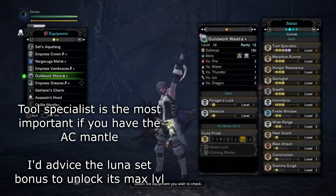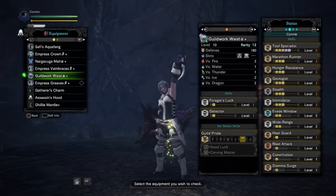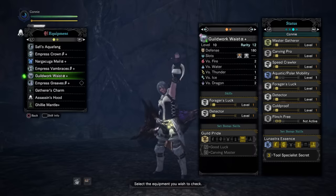I like Hunger Resistance so I don't have to bring meats. I like Stealth and Intimidator to help monsters not notice me. The route takes us through both the tundra and the volcano, so I like to bring cooling and warming decorations so I don't need cool drinks and hot drinks. Tool Specialist is pretty much essential as well — I have it at level 5, but level 3 is more than enough. We're going to be using the Assassin's Creed mantle to speed things up and that's quite important.